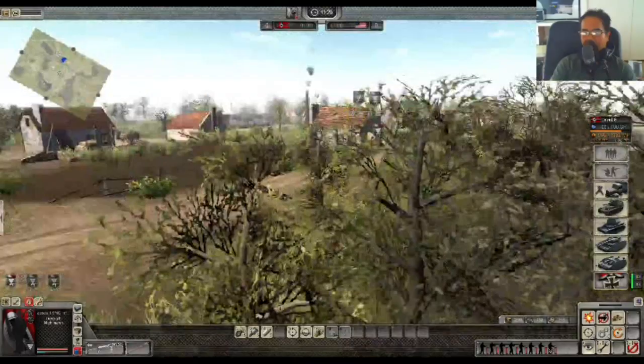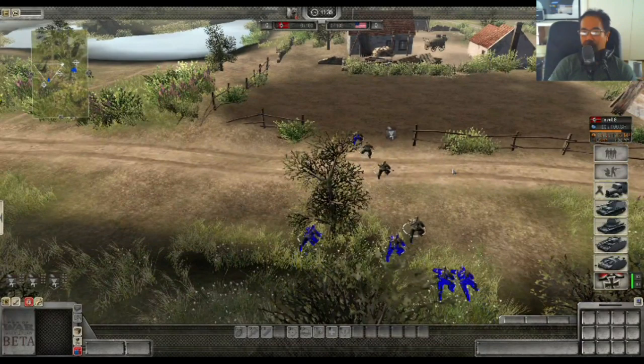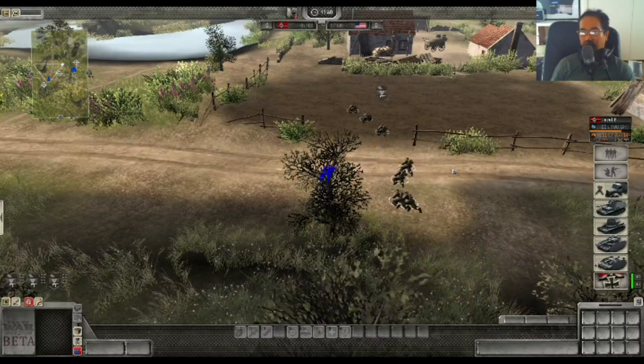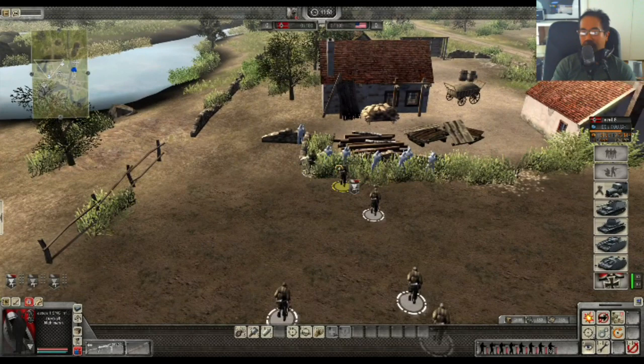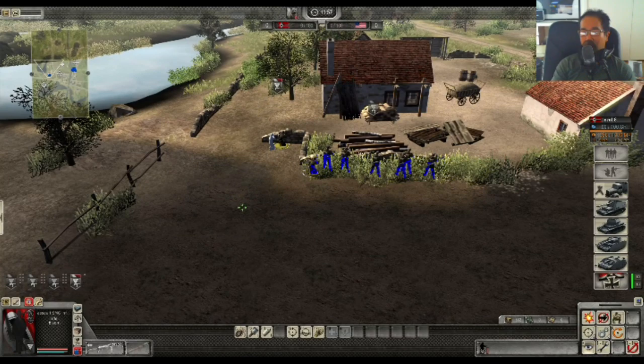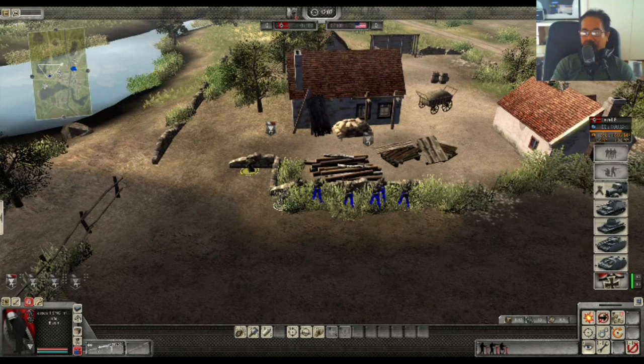So how it works is: let's say I lose this 110 MP assault squad — I'll eventually get the money back, but the rate I get it back depends on the amount of CP I have in the field. If I have no army in the field after losing this assault squad, which means I have zero command points, I get 1 MP per second — so 60 MP per minute, which isn't that much. But if I had 90 CP, which is a decent army in the field, I will gain only 0.4 MP per second. This is only a 24 MP difference per minute, which isn't much at all.